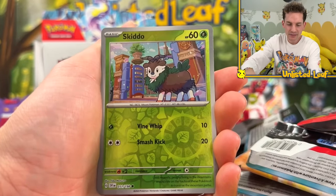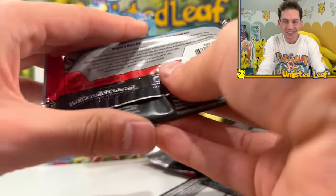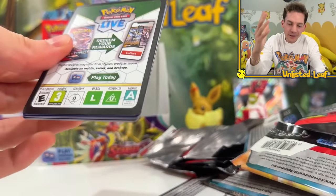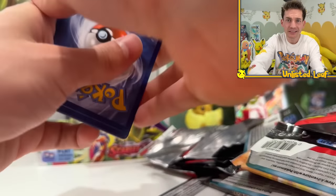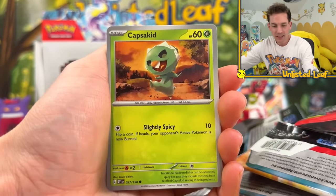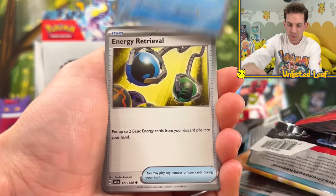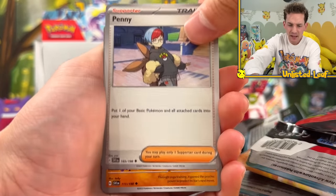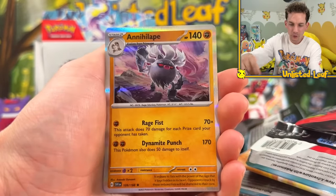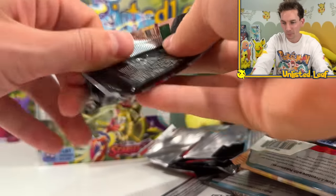Slowbro reverse - is that our second or third? He's part of the OG squad. Unlisted Leaf card - keeping those on deck! Potion, Bruxish, Exp Share - a bit irrelevant now with all EXP going up at the same time. And then Annihilape! Another Miraidon pack - come on Miraidon, let's get an EX. Riolu, Magneton, Breastplate, Flaffy.